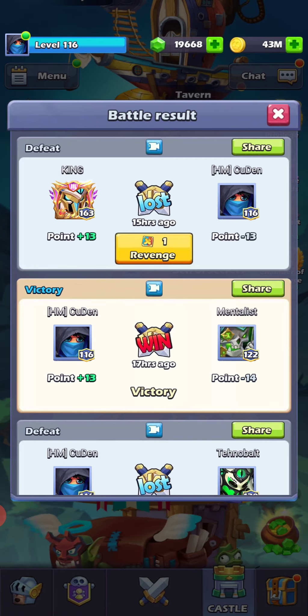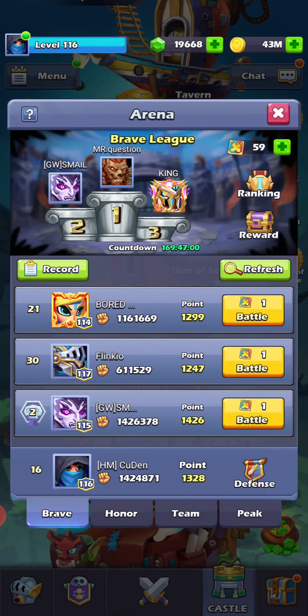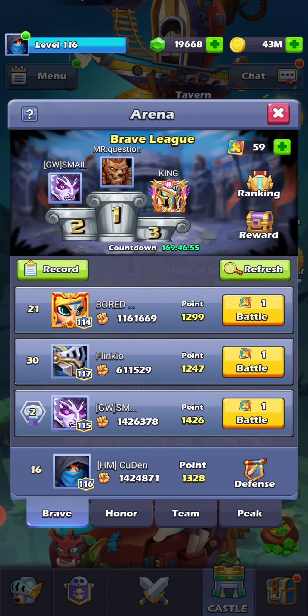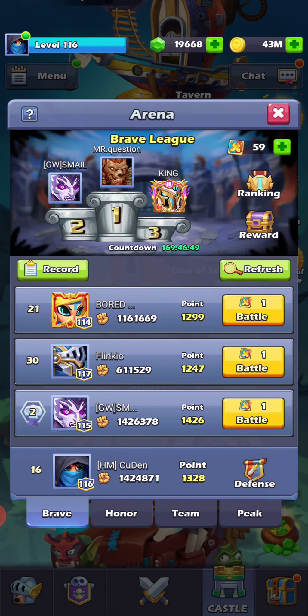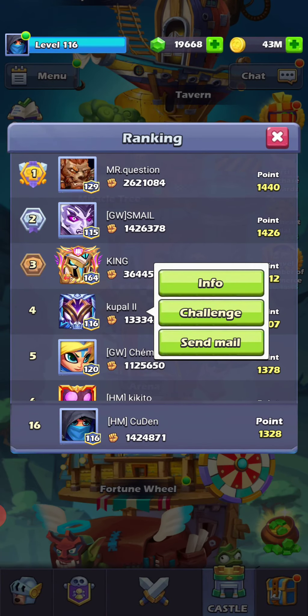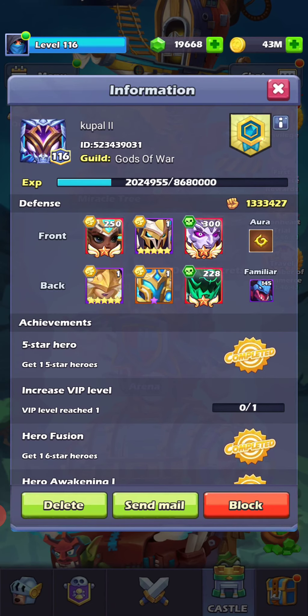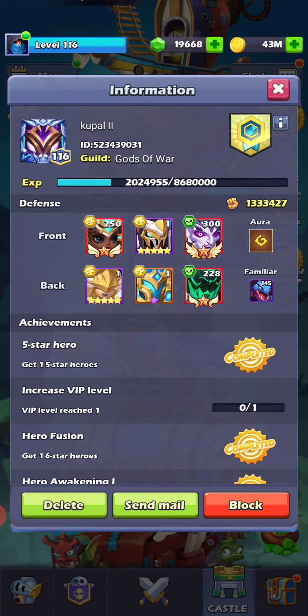Let's try PvP. I'm ranking number 16 right now and I don't even try to be in the top 10. Let's see if anyone tries to attack me. King is the guy who only likes to attack me — he's not in my guild. He only attacks me, which is fine. No cillies because this guy is actually VIP 13 — he paid like $22,000 for this game. If you have money, I cannot beat you.